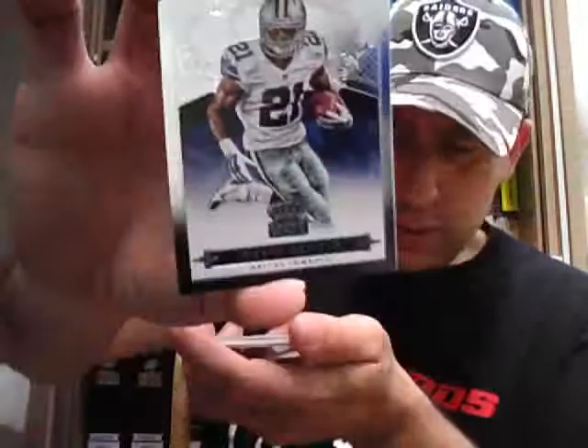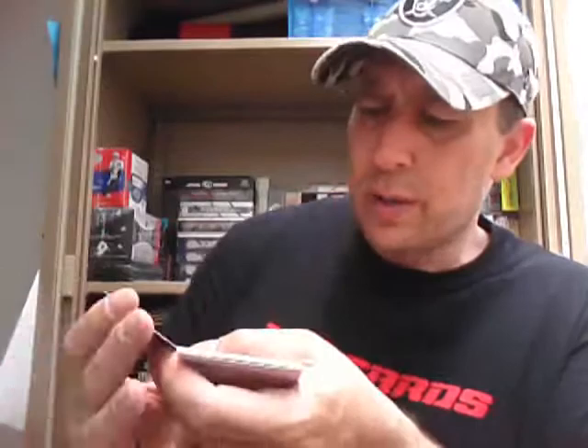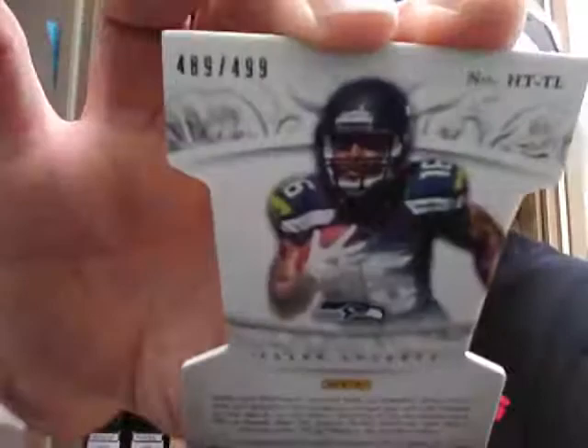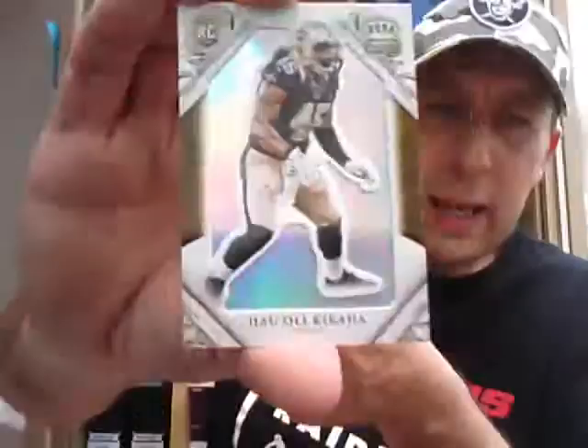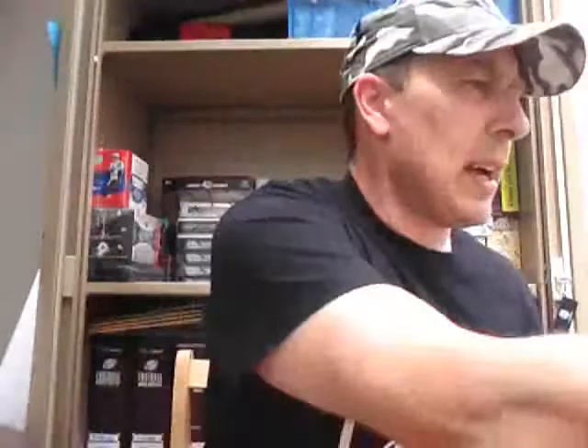Next pack — Joseph Randall base card. There is a Zach Zenner Rookie, numbered to 199. Some of the rookies are numbered, some aren't. Kings Court for the Dolphins — Tannehill, Parker and Lamar Miller. And the hit is Heirs to the Throne — Tyler Lockett for the Seahawks, jersey card numbered to 499. So the Seahawks are picking up a couple of nice ones. And a Saints Rookie — Hawaloe Kikawa. So that was the first box — a good one, we had a big Mariota.